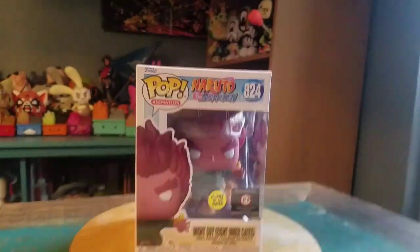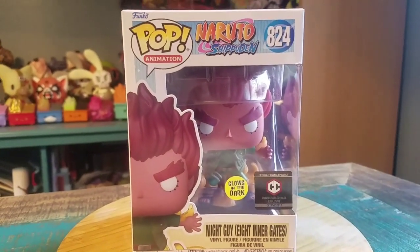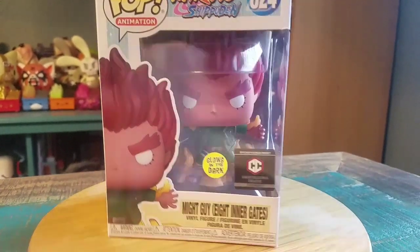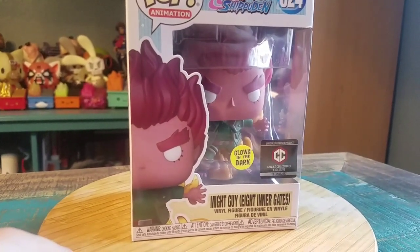Hey guys, Cheese Poof here — got another pop for the collection today. This time another one from Naruto Shippuden: this is Might Guy, the Eight Inner Gates. He's going up against Madara, but there you go, you can see it.